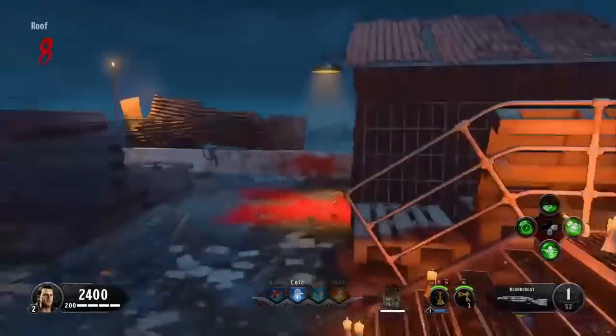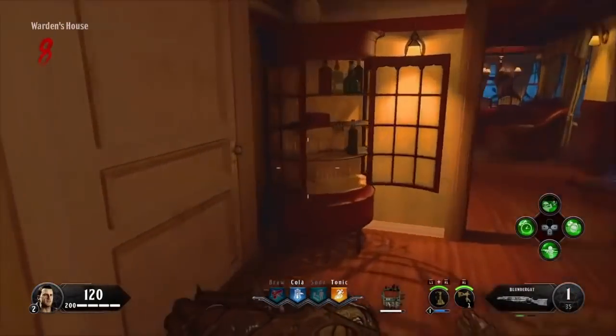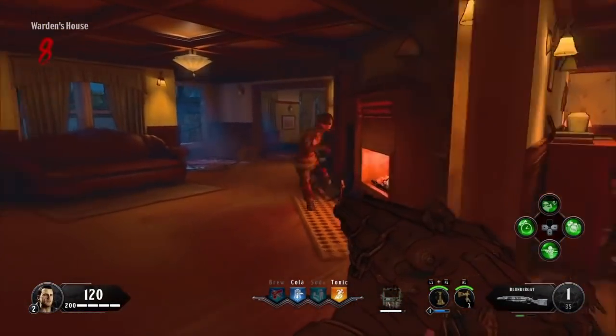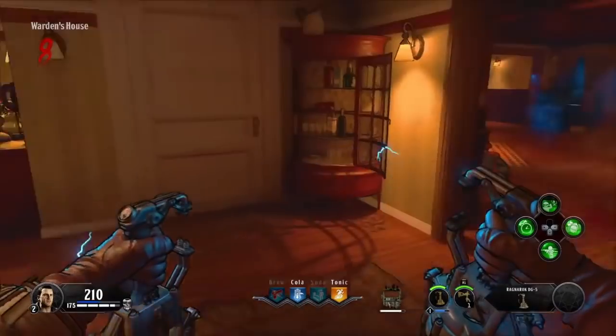Just don't pick it up. Once you got your gun in the pack-a-punch, come over to the warden's house. Come towards the back and place your blunder gat in the fireplace. Once your blunder gat is in the fireplace, just leave it there and instantly pull out your Ragnaroks. This way, you're gonna have the DG5s for unlimited time.